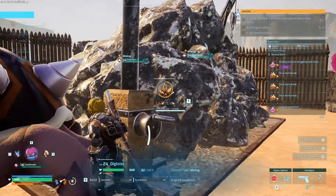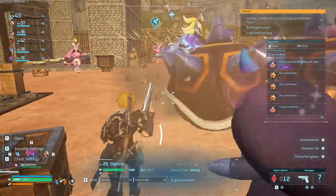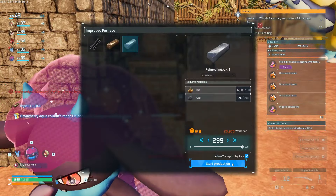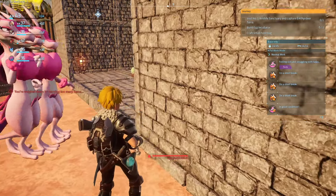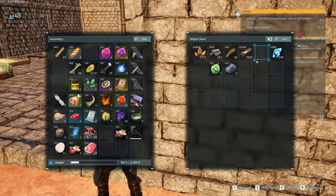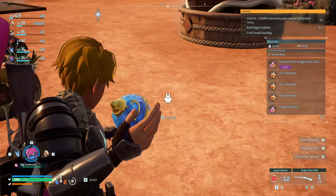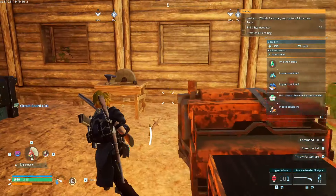Damn, 1900 metal ingots — that's a lot. Let's make 300 refined metal, that should be good. I've got so much iron in my inventory right now. No, we cannot — iron is a needed resource. Okay, the circuit boards are finished.